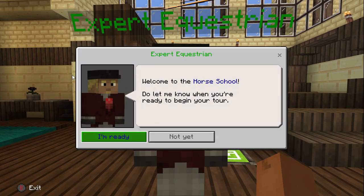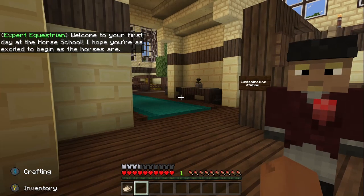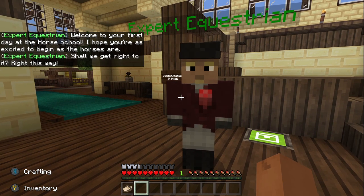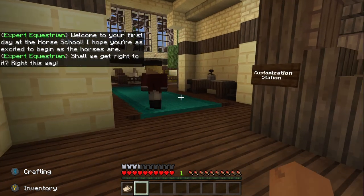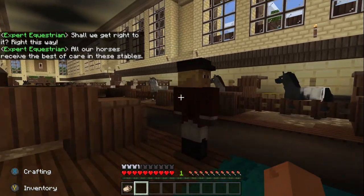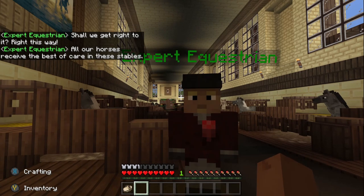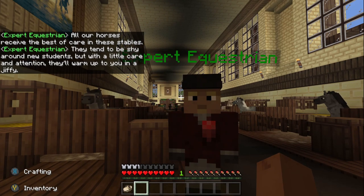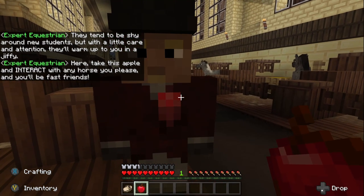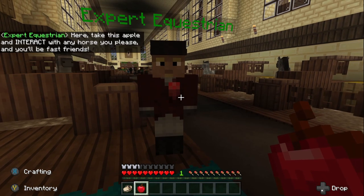NPC guide: 'Let me know when you're ready to begin. Welcome to your first day at Horse School — I hope you're as excited to begin as the horses are. Shall we get right to it?' They've got good voice acting. 'All our horses receive the best of care in these stables. They tend to be shy around students, but with a little care and attention they'll warm up in a jiffy. Here — take this apple and interact with any horse you please, and you'll be fast friends.'